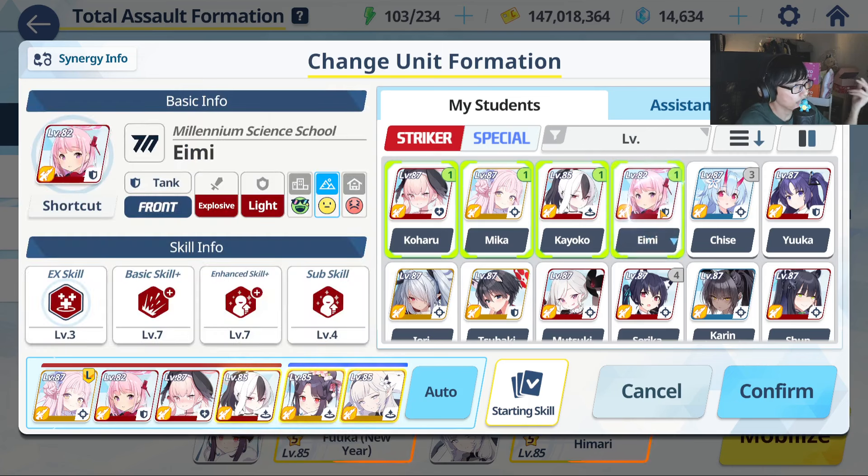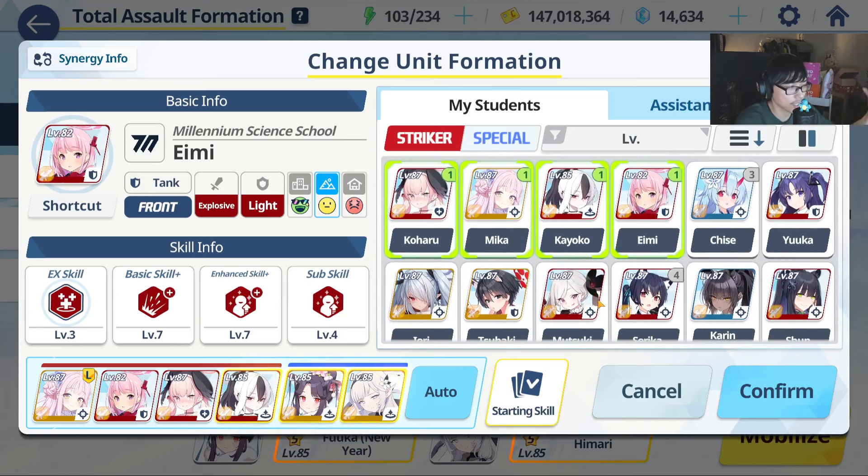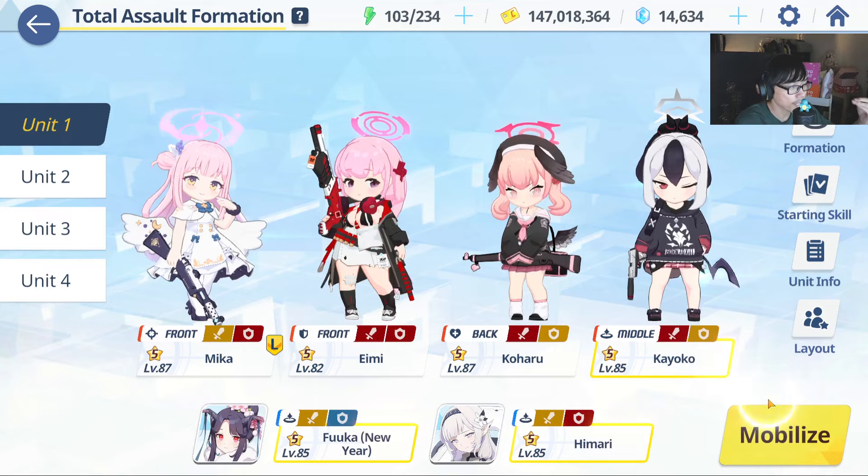Amy doesn't need to activate her skill or do anything — she just needs to be there to take the hits for you, and she's a free character. You can buy her shards easily from the shop. Another prominent character right now is going to be New Year Fuuka and Himari.